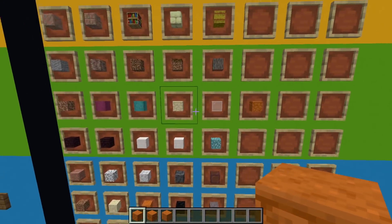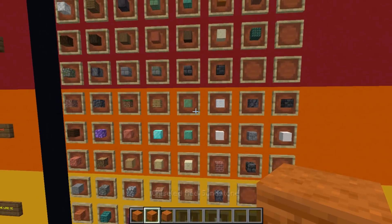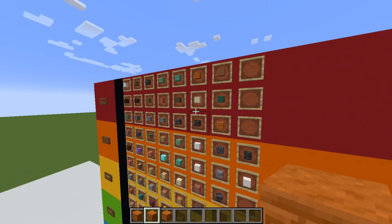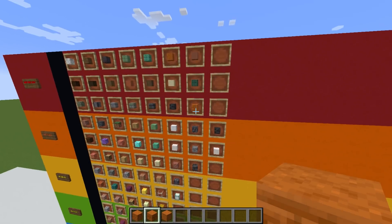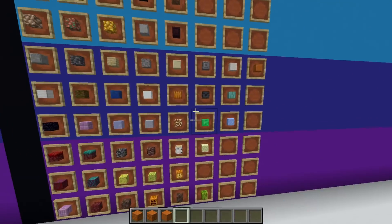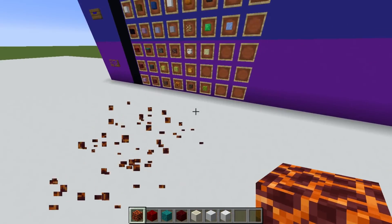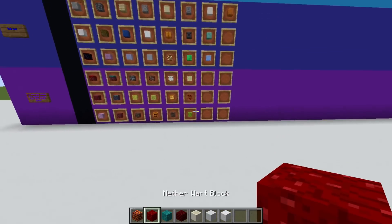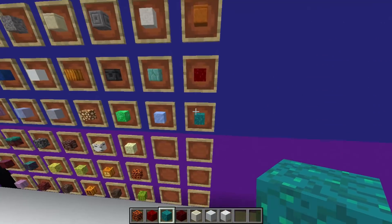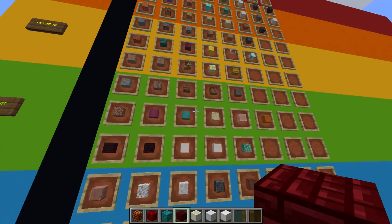Red sandstone I'm putting on the same tier as regular sandstone — nice but nothing amazing. Chiselled red sandstone I actually prefer over the regular one — I'm putting this in a high tier, I've been using it a lot and it looks awesome. Cut red sandstone — see you later, straight into Yuck. Magma block — apart from the fact that it glows it's hideous, straight into the worst tier. Warp blocks I'm not a fan of either — I'll put them in the Yuck tier though because they're not the worst.